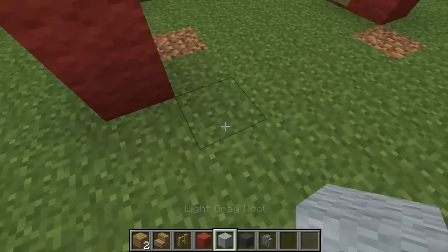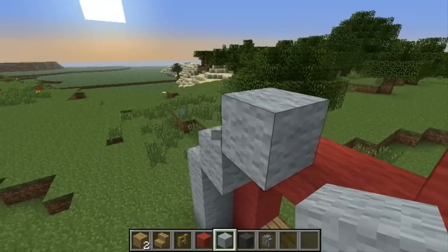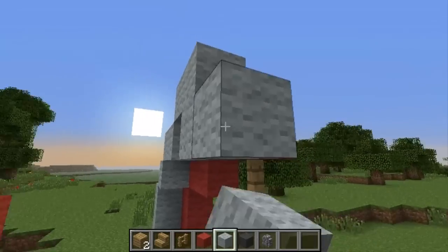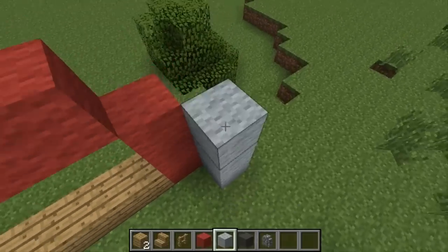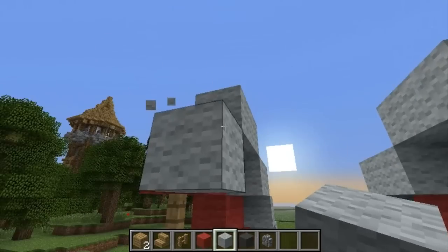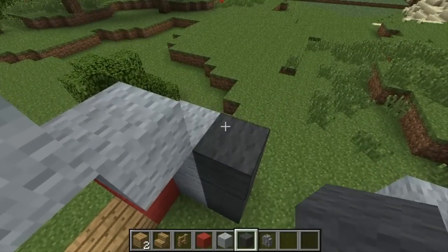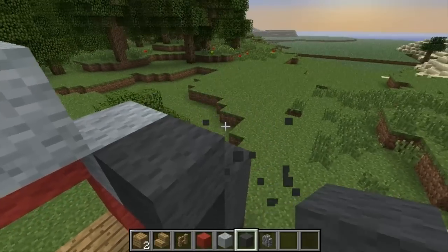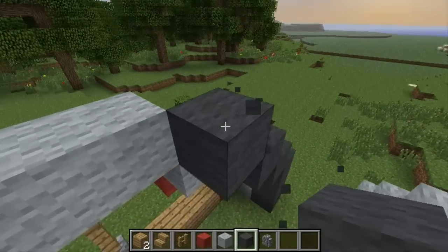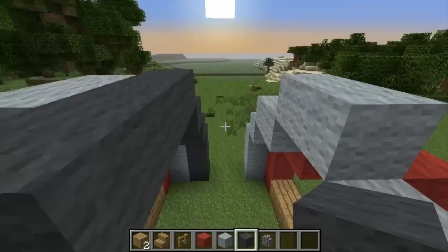Then for the light gray — three blocks, then one block, then two blocks, two blocks and one block. Same thing on this side: three, one, two, two, two. For the gray one, it's three blocks like so, then one block, and one block again, then one two three four blocks and one block like so. Same thing on this side: three blocks, one block, one block, four and one block.